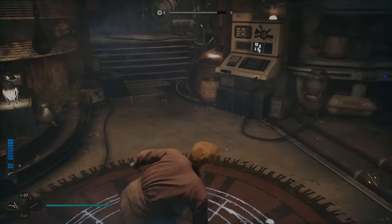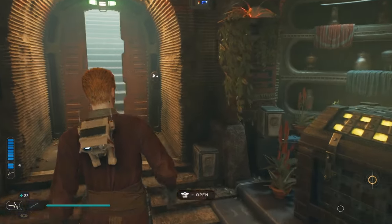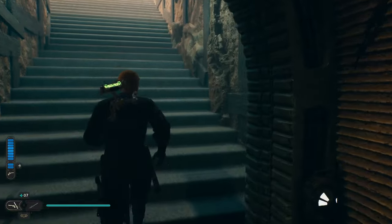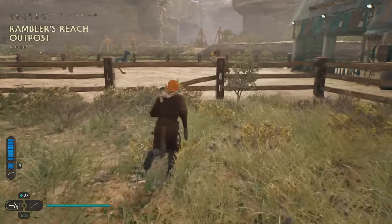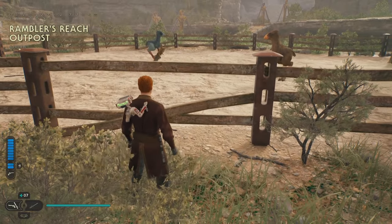After you rest at this meditation point, you'll come back and check to see what mounts are in the stables. Now, this is probably not the only way to do this — you can probably just go get a mount and bring it here if you find the right one.